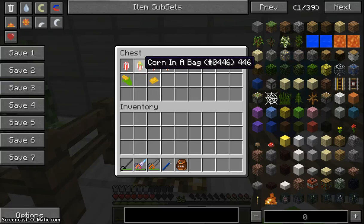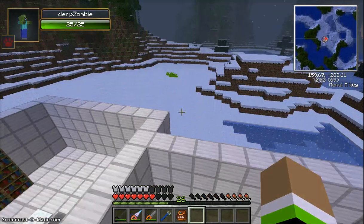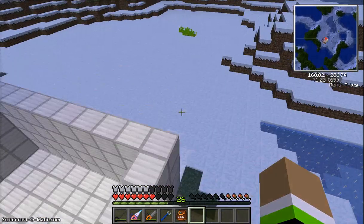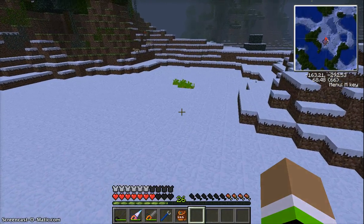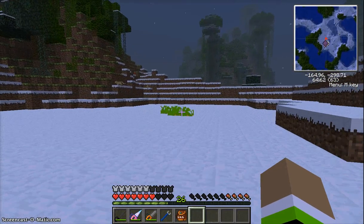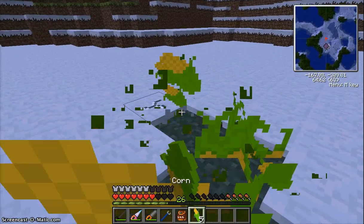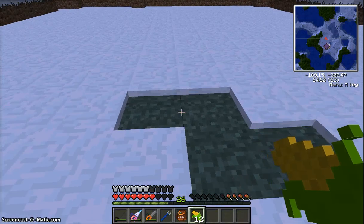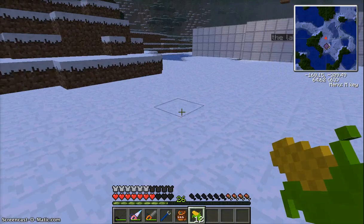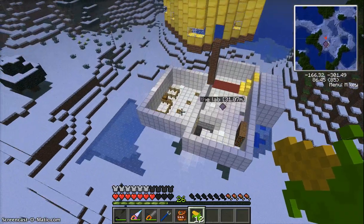Next you'll need to find some corn, which spawns naturally when the world generates. It will spawn just like this, and you break it and some corn will come out of it. I think each one gives about three corn.